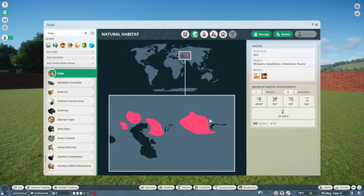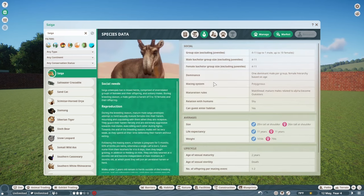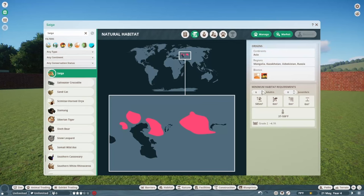Their range covers a large area across Central Asia. You'll need 425 meters for one Saiga's land requirement, and grade 2 fencing. Adding more doesn't increase space much — you need three of them to get to the 500-meter range. Saiga Antelopes live in mixed herds of interrelated groups of females and their offspring and solitary males. During breeding season, a male gathers a harem of 5–10 females. Group size is 4–11, with one dominant male per group and a female hierarchy based on age.